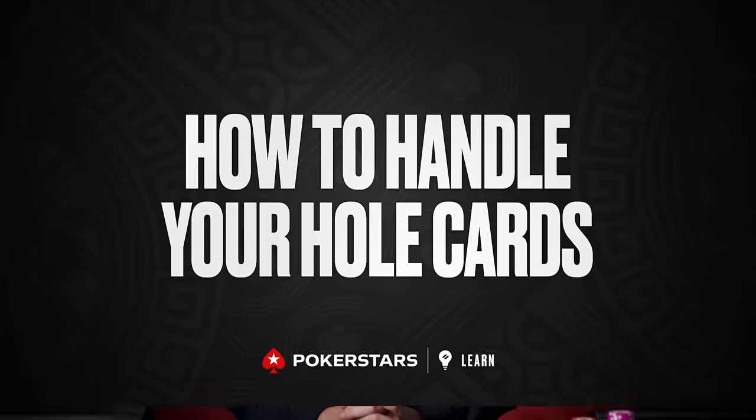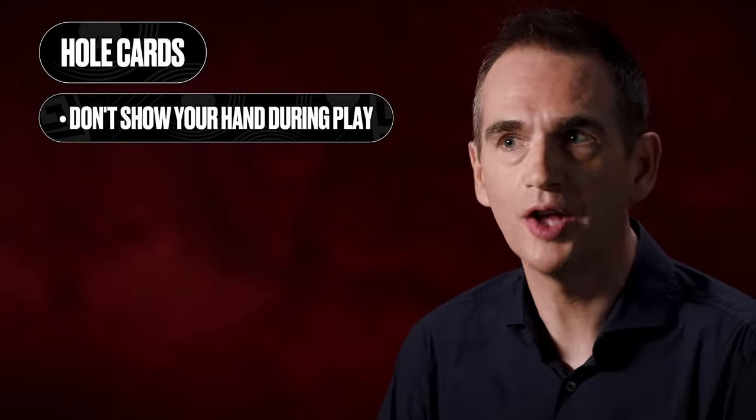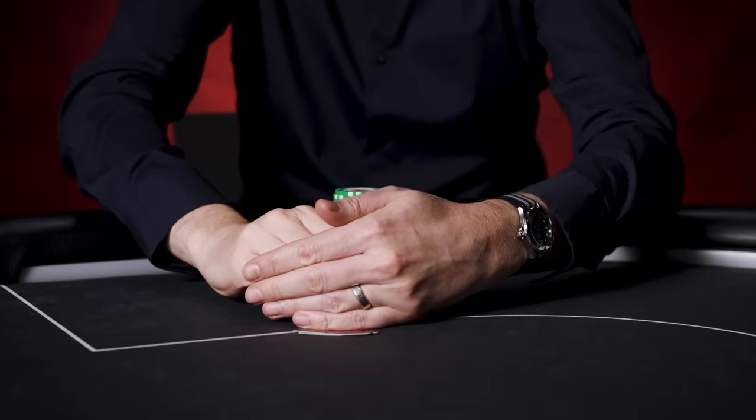So that's the basics of dealing. Now let's talk about how to handle your hole cards. First, it's important you don't show them to anyone else while the hand is in progress. Your hole cards are private. Shield them when you look at them to prevent the players either side of you or anyone standing behind you from seeing them.